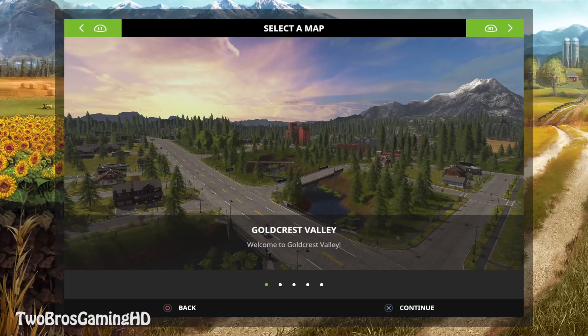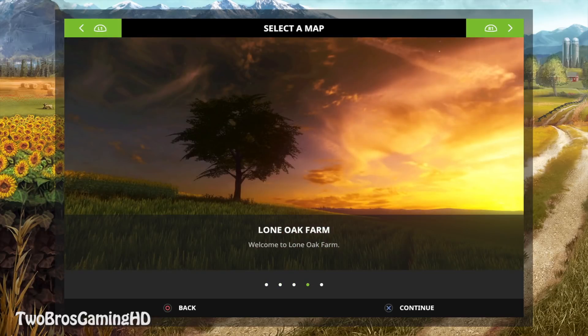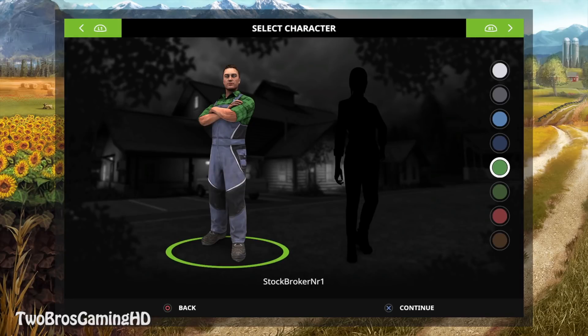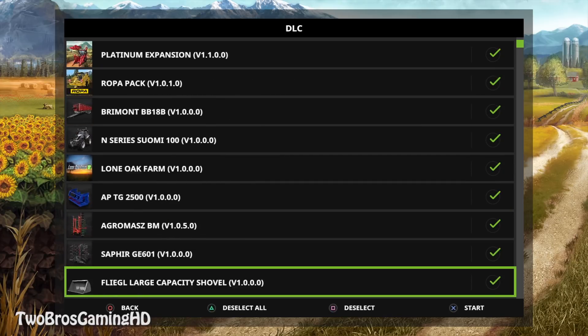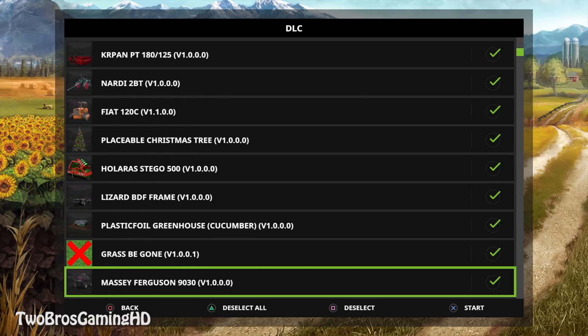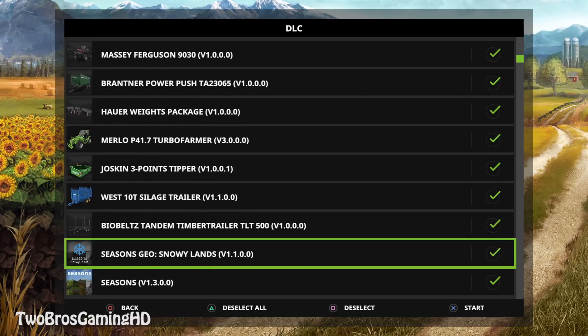Career mode — let's get in and start up the new map. I'm going to take it, Lone Oak Farm, welcome to Lone Oak Farm, select a character — that's going to be me — green shirt and overalls, that's pretty good. Deselect all, select all, and we're going to go down and take away the seasons mod as I did in the other review.